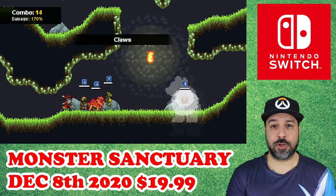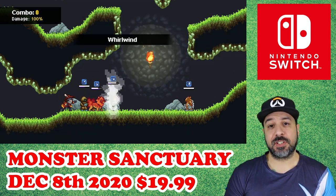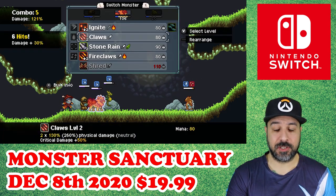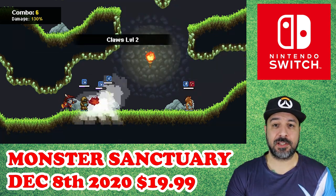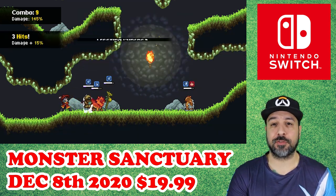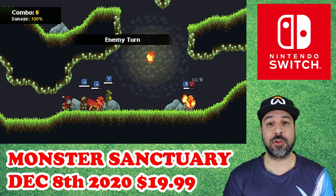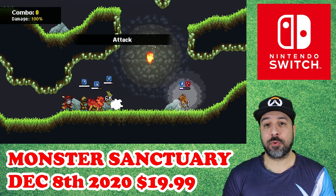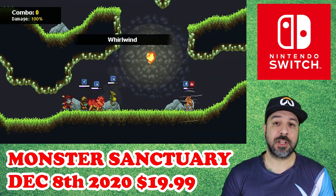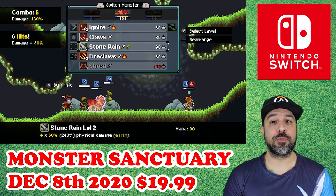To get your adventure started, you have to choose what is equivalent to a starter monster. Each monster is going to have its own set of elemental abilities, but it's also going to affect the way that monsters can actually unlock some secrets or special areas of the map. This game is not only a monster catching game, it is also a Metroidvania, so each monster's ability will help you unlock new parts of the map. So collecting monsters is not only for battling, it's also for adventuring.